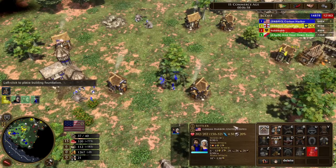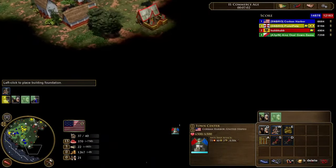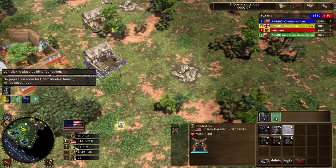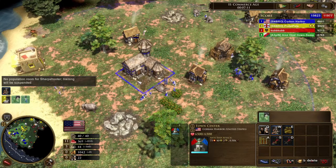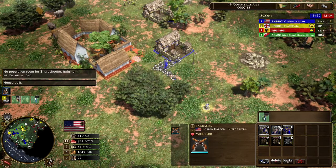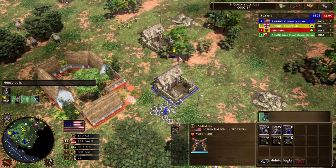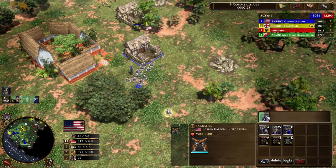This strategy is designed to be performed with any unit you please from the USA's arsenal, except for the state militia, as they cost wood and therefore cannot be masked with this build order. Originally, I actually designed this strategy with Hussar in mind, trying to find a way to bring out H2 Huss as USA to throw enemies off balance, and while it worked and works for regulars as well, my favorite method is actually to use sharpshooters.